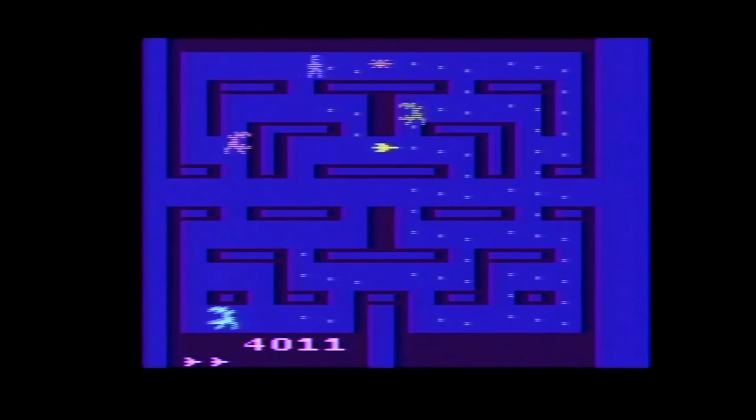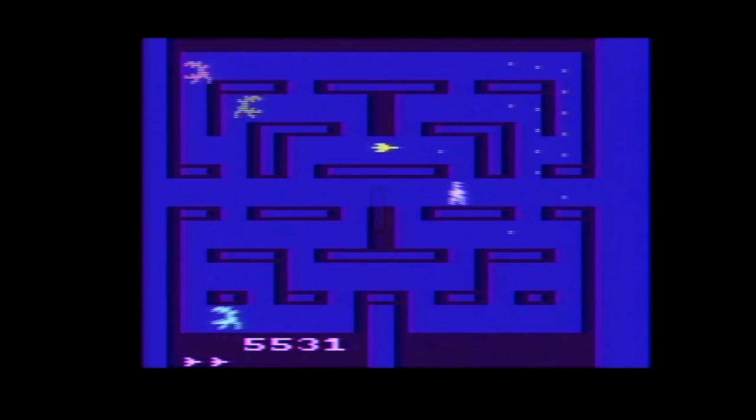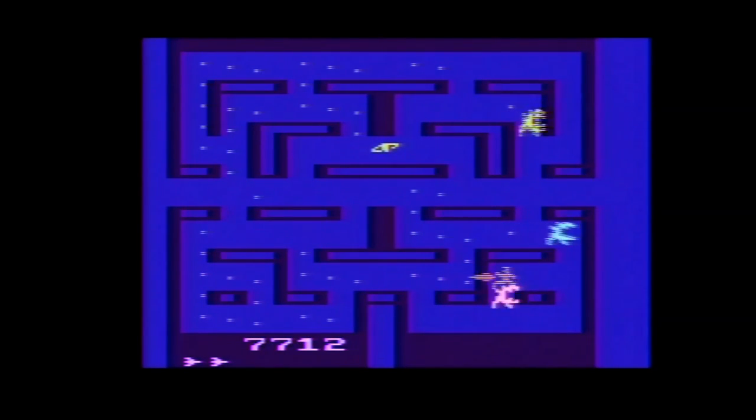Shortly after the level starts, three aliens are released one at a time. There's also a pulsar in the maze which looks like a star. Touching this will temporarily weaken the aliens, turning them blue and allowing you to run over them as long as they remain blue. Once you grab one pulsar, another will appear for a total maximum of three per maze, similar to Pac-Man. There are also tunnels on each side that both you and the monsters can use.